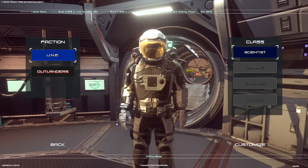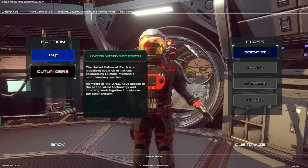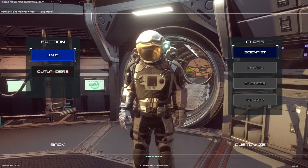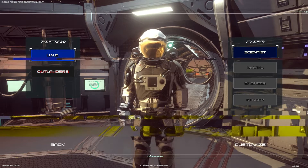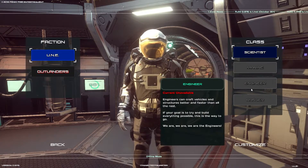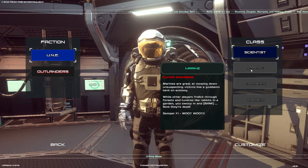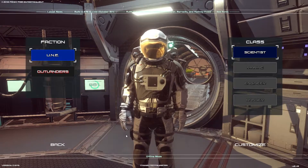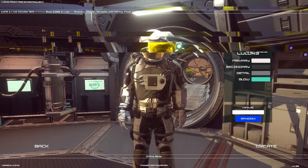It looks like we have the choice of two different factions: the space pirates, or the not space pirates. We're going to go with the not space pirates, just because. There's not going to be much difference. We're playing single player — the game is multiplayer, we're currently in offline mode. There are four different classes, although we can only select scientist. These three are unavailable; they're either coming soon or only available in multiplayer.